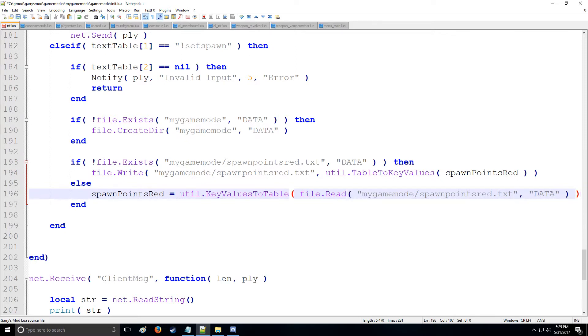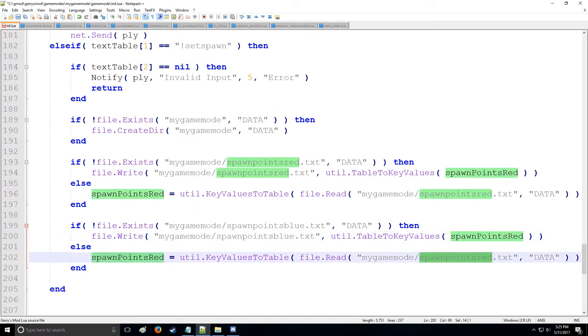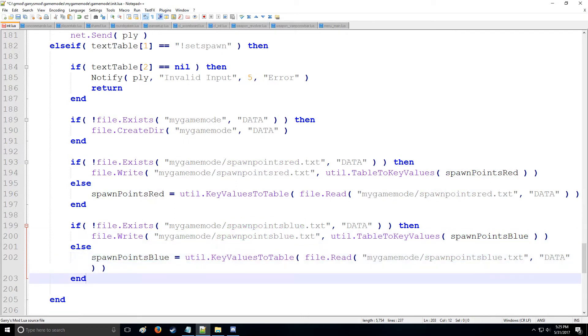Now let's copy and paste this block and change all the values for blue. We'll have blue.txt. You could have one text file and not divide by red or blue, but for simplicity's sake I'm going to keep them separate so it's more clear what's going on. So now we have spawn_points_blue handled as well.